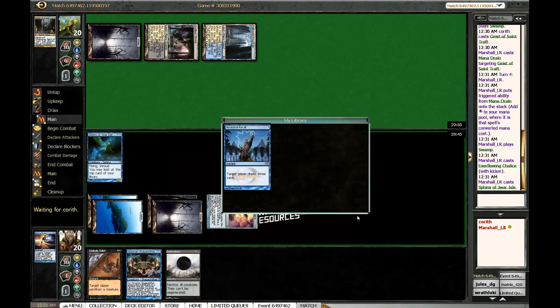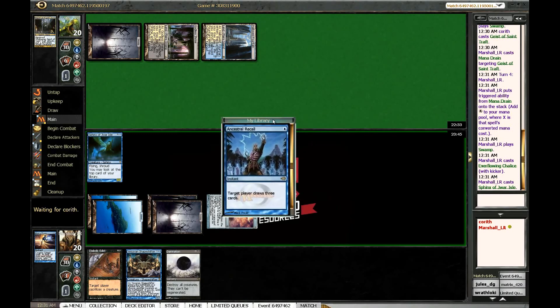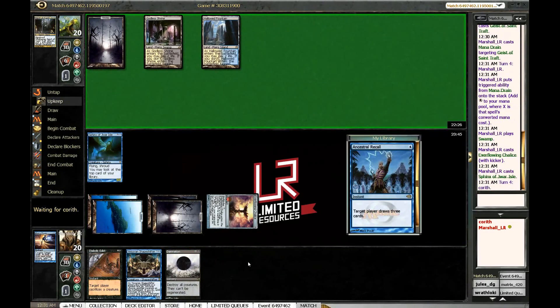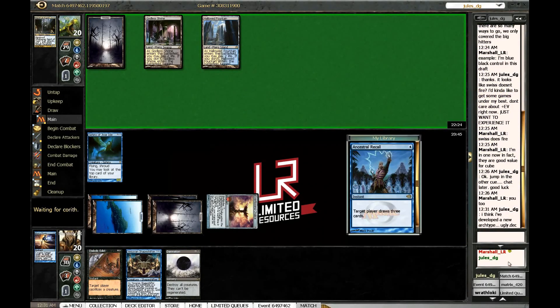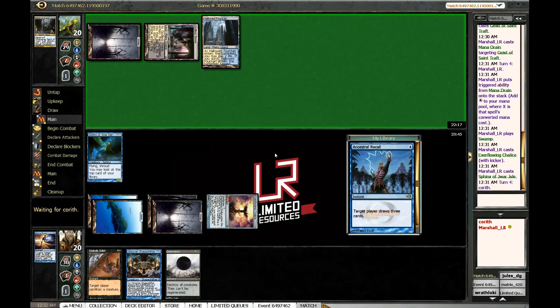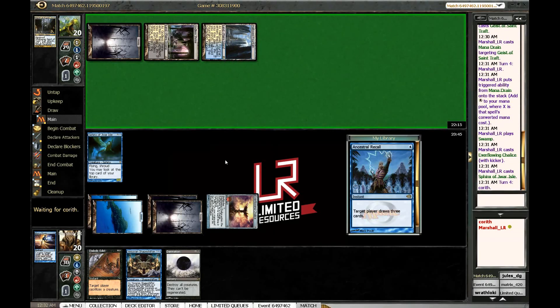It's not unlikely that we'll make a copy of it depending on what he does here. Got to be a little concerned because he is double white, so he can get there — he can Wrath. We don't really have any protection against that at the moment.